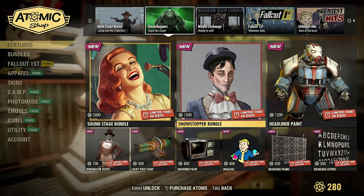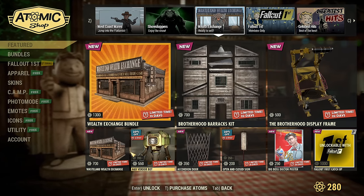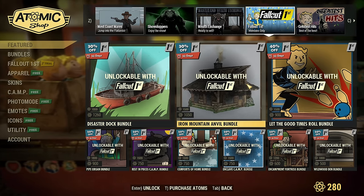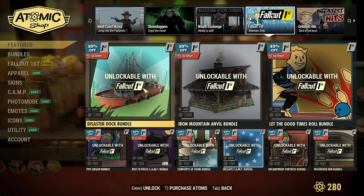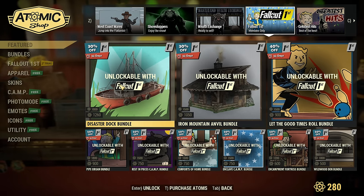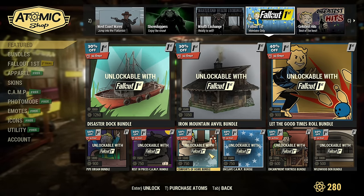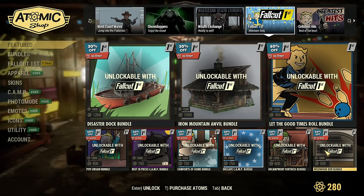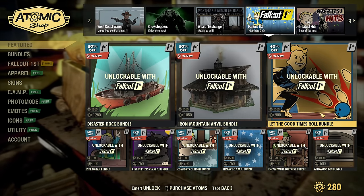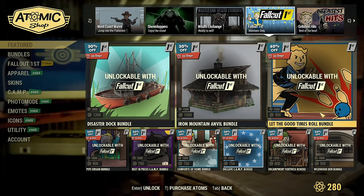Another bundle I'm taking is the Shelter bundle, so atoms are gonna melt. Then Fallout First members — there is a separate page now for Fallout First discounts ranging from 30 to 50%. Those discounts are not included with the trial — that's for paid Fallout First members. They improved the discounts for Fallout First; they used to be bad. Now you have full bundles, a lot of bundles, up to 50% off. They've really ramped up the game with Fallout First — it's even more worth it now. You can get stuff much cheaper, half price.